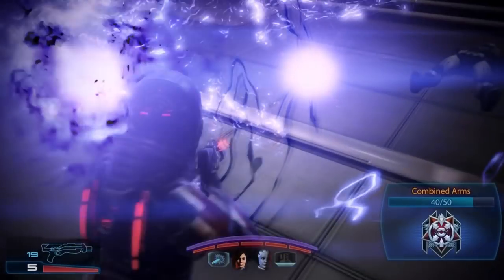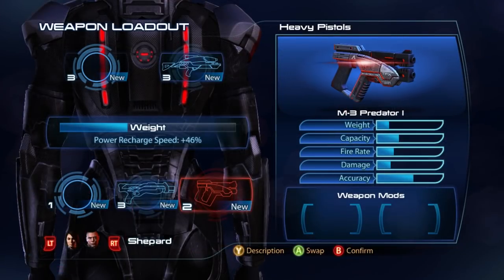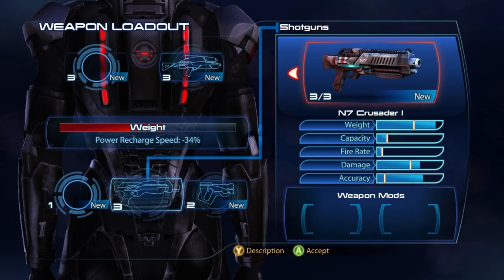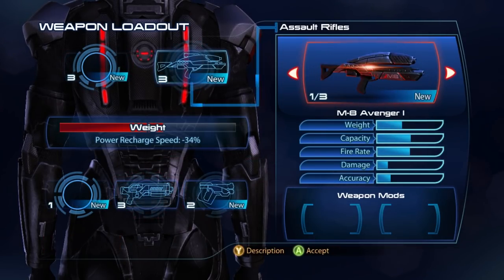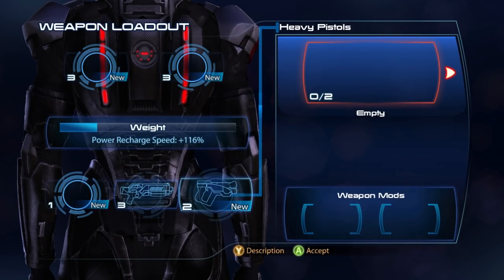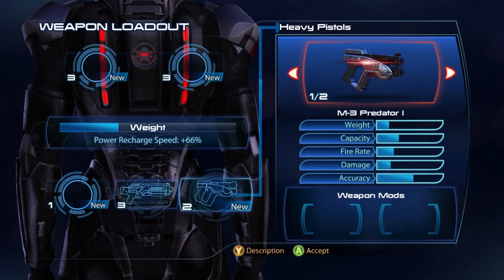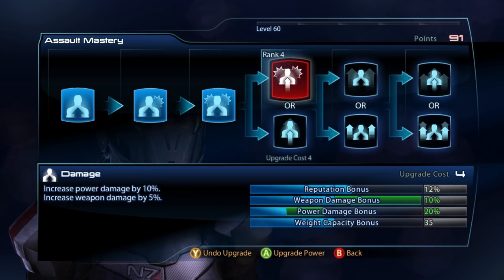Mass Effect 3 takes the combat from Mass Effect 2 and uses the same powers and cover-based system, but with some tweaks. Firstly, the game introduced a new weight capacity system which affects power recharge times. While a solid weapon helps, one of the better ideas for a Vanguard is to keep recharge times low, as much of a Vanguard's success is contingent upon the ability to use powers in rapid succession, stringing various moves together for devastating effects. Try to equip as few weapons as possible and apply lightweight mods to keep the power recharge bonus as high as you can. You can also increase your carrying capacity in the Assault Mastery tree, along with weapon damage, power force, and reputation.